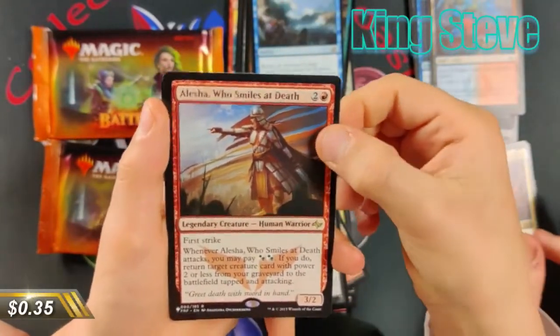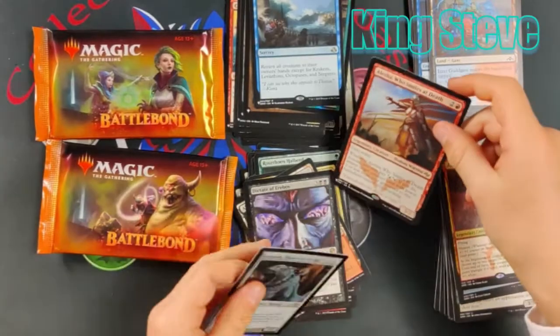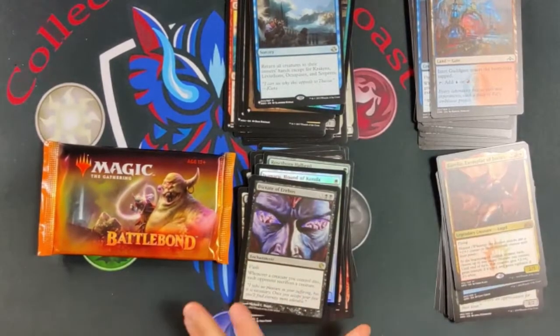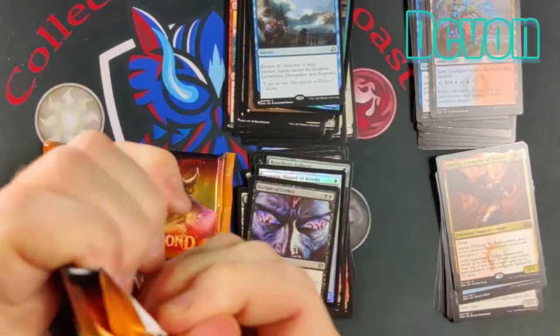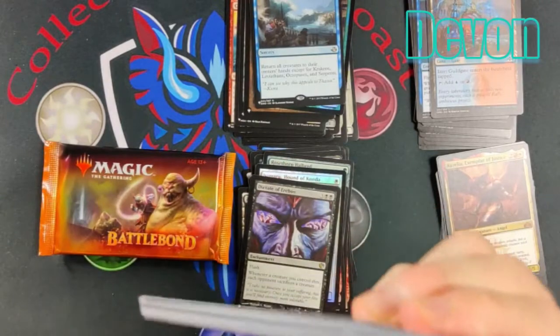Ooh, and Alesha! And there's the Maro foil. Not looking good for you Devin so far. Maybe I can pull you something big in Battlebond here — thought maybe we had a little bit of a comeback there, maybe he'll pull you Toothy. But as things stand right now I believe we have a reigning champion who's going to last for another turn.